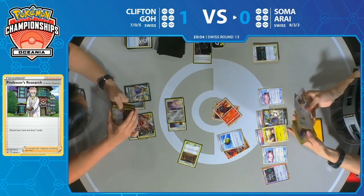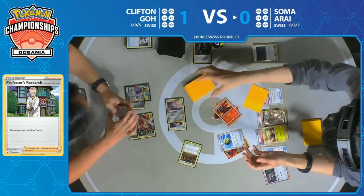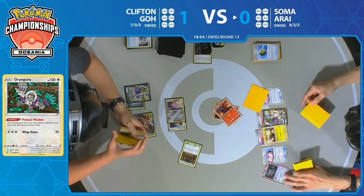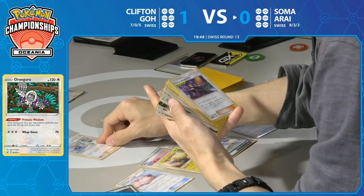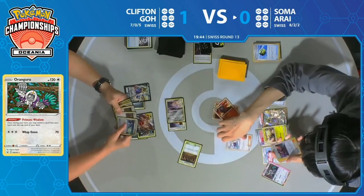Oranguru hits the bench — now we're going to see Smooth Over. Between Smooth Over and Oranguru, you have to believe the Magcargo is going to go right back to the bench. And if you look at his hand size, I think he actually has double Switch already, so he's well prepared for this turn. Mostly because he spent most of the time just drawing multiple cards from his deck with that Intrepid Sword ability.